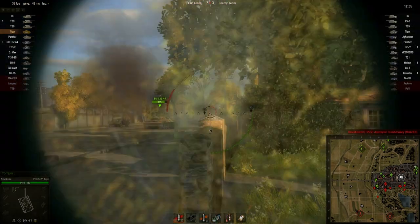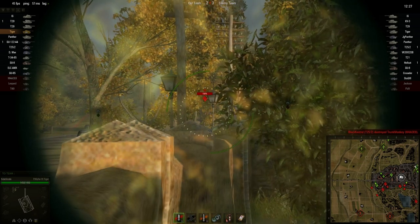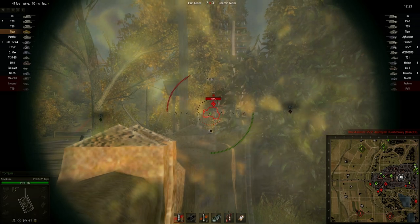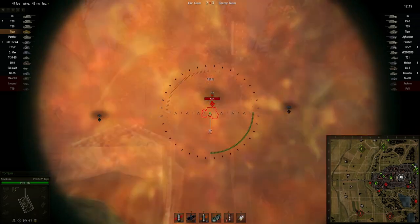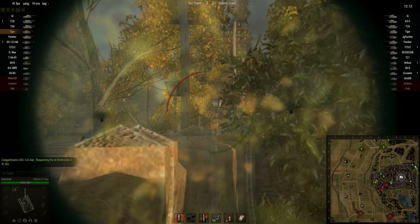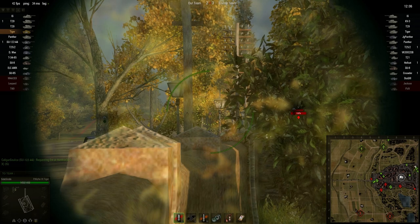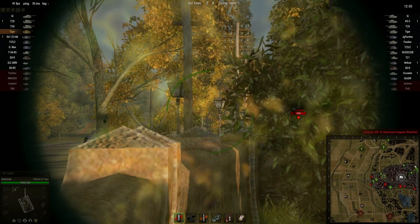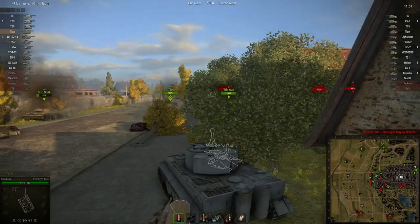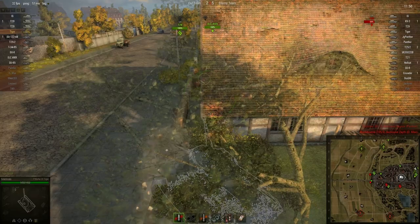We'll try to angle our armor a little bit too, but obviously the frontal armor on the Tiger is not amazing. I'm not sure where that shot went — I didn't give it time to aim because I thought he was on the move. Shot out — I think I hit a wall or part of the fence. Could go for a blind shot but not sure if he's moved or not. Our team is taking a beating. We're going to need to try to push in a little bit here — let's follow up with this T29, and not hit this building.